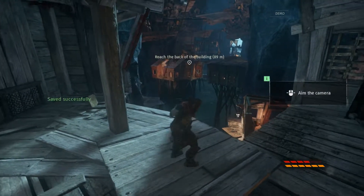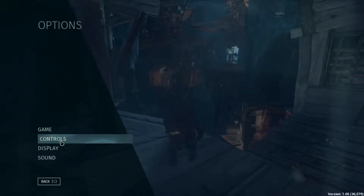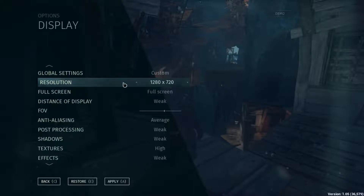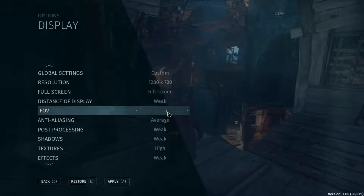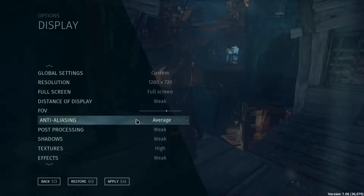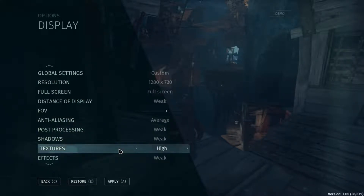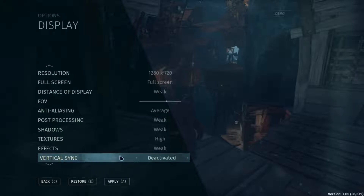So this is not gonna be a let's play — this is an iGPU test. The most important thing first: my settings. The resolution is set at 1280x720. Distance of display is weak. The field of view is in the middle at default — I set it a little bit higher but you can set it however you want. Anti-aliasing is set to average, post-processing weak, shadows weak, textures high, effects weak, and V-sync is activated.